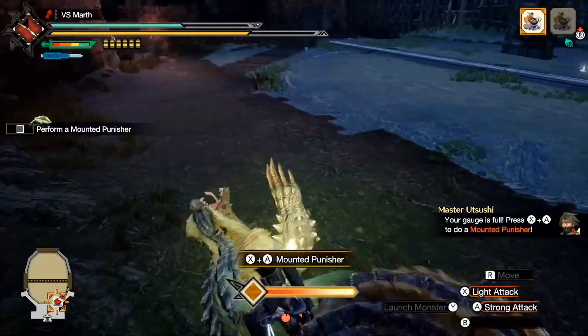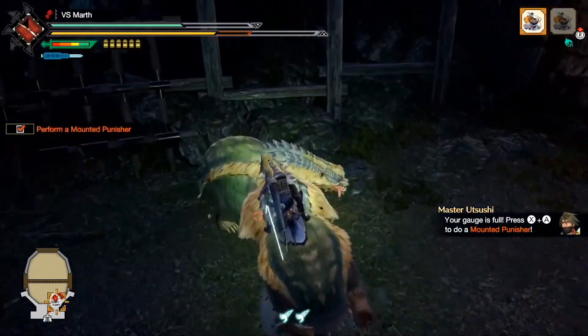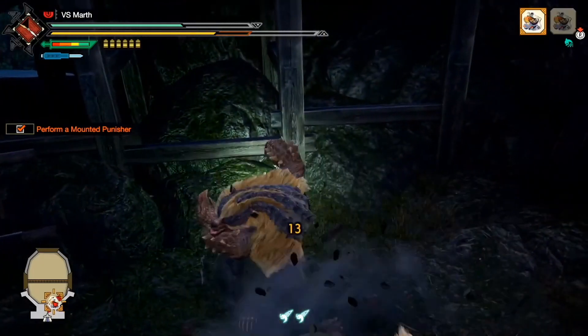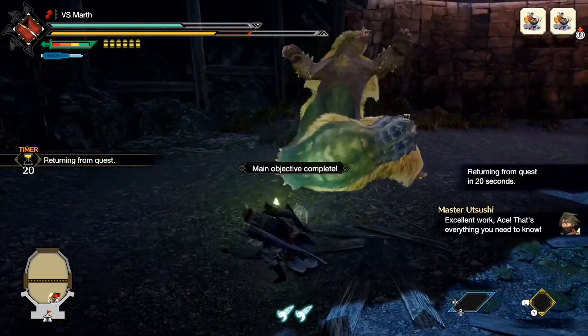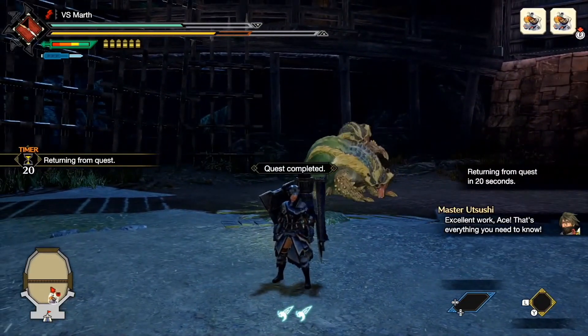A volcano area and a desert area would both be awesome, though we do know we are getting at least two arenas — the Wyvern Riding Arena, and probably a new arena we have yet to see. That plus the final boss area should tally up all of the areas for Monster Hunter Rise.